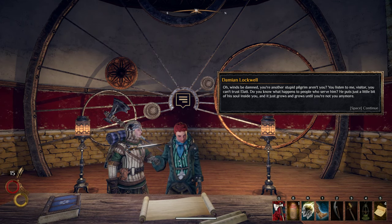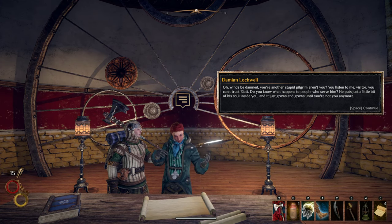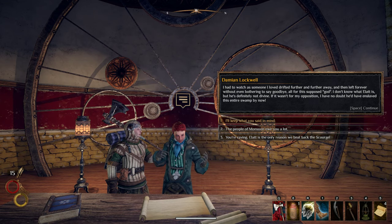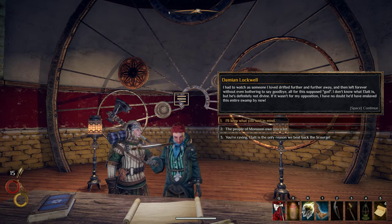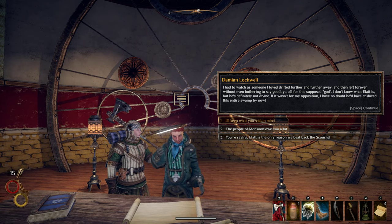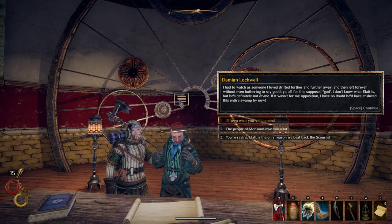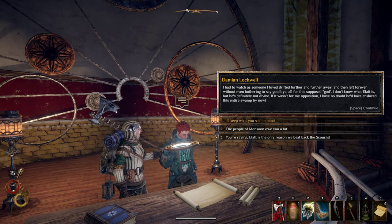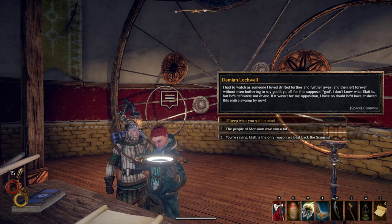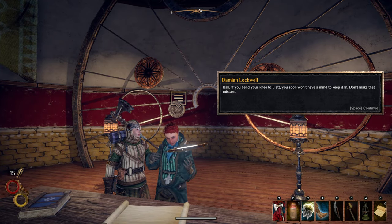You can't trust Alat. Do you know what happens to people who serve him? He puts just a little bit of his soul inside you, and it just grows and grows until you're not you anymore. I had to watch as someone I loved drifted further and further away and then left forever, without even bothering to say goodbye. And for all this supposed God — I don't know what Alat is, but he's definitely not divine. If it wasn't for my opposition, I have no doubt he'd have enslaved this entire swamp by now.